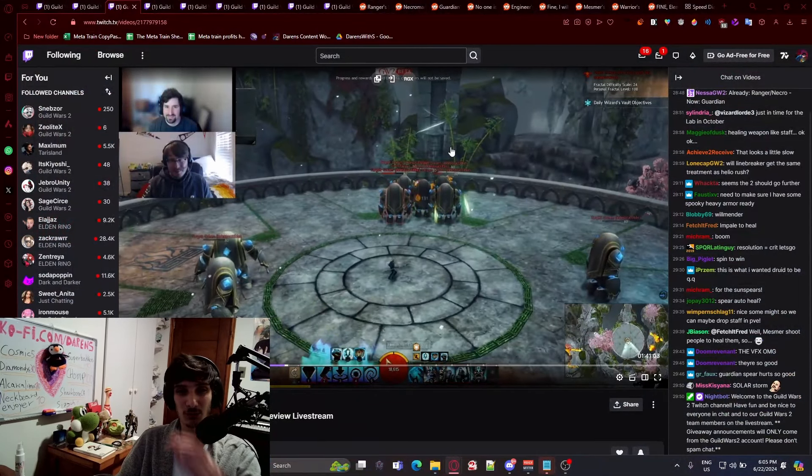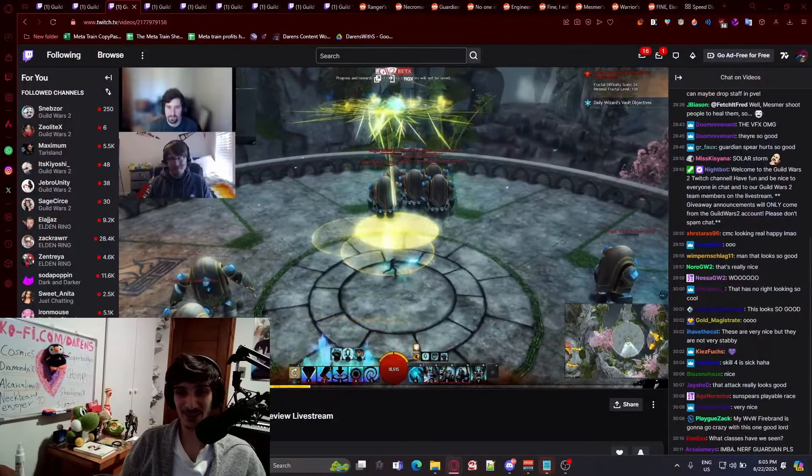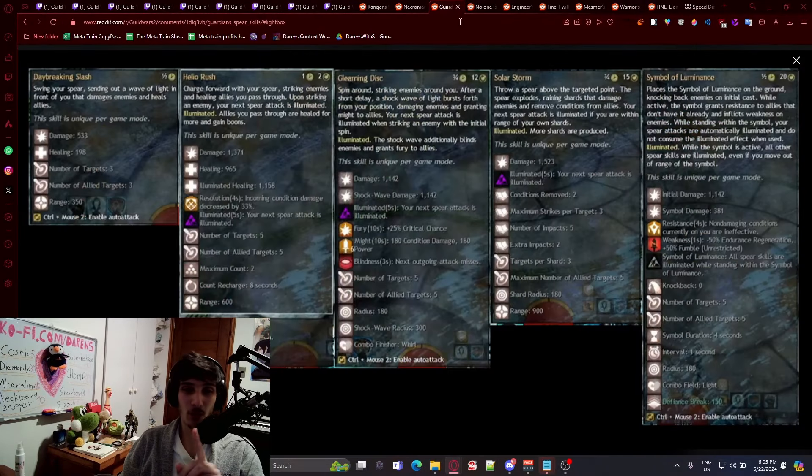Number four: you can see spears going down damaging enemies, and if you stack on one of those circles you actually get illuminated yourself, which is super cool. The best thing about these abilities is that they can both damage and heal. Number two heals allies you pass through, number three grants might to allies, and number four removes conditions from allies. So you're essentially having a weapon where your spear attacks will not only damage people but also heal them — you could run a healing build, stabbing your friends to give them boons and healing.